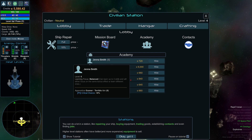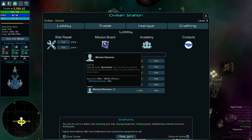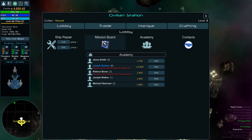You can also hire crew. I have room for one other person. Jenna Smith is level 6, balanced learning, can learn up to three skills. Joseph has shield absorption plus two. Michael has speed booster plus six. Lance is an Instructor — experience received plus nine. I'll hire Lance for 660 credits. Now we have somebody on our ship and we're not alone anymore.